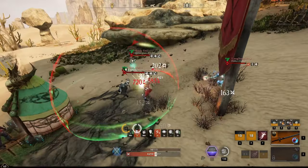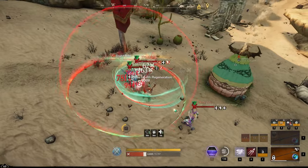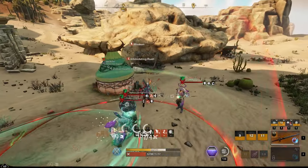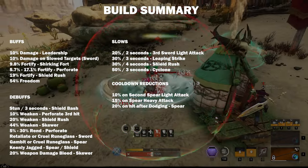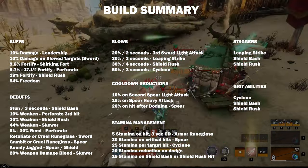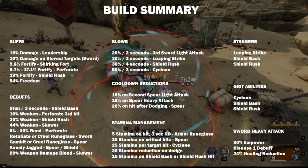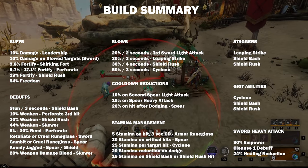The Spartan build is versatile and can adapt to changes in combat with all the tools at its disposal. Here are all the buffs, debuffs, slows, cooldown reductions, stamina management, staggers, grit abilities, and what our Sword Heavy Attack will do with the build. Make sure to pause the video and use this as a reference when learning the build.